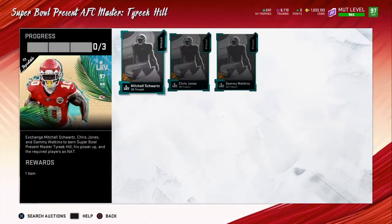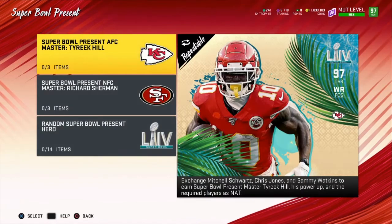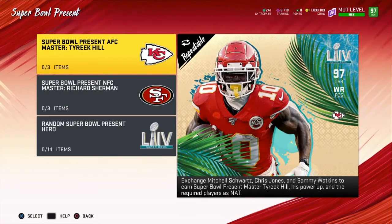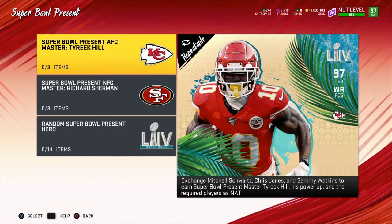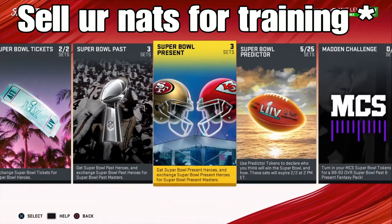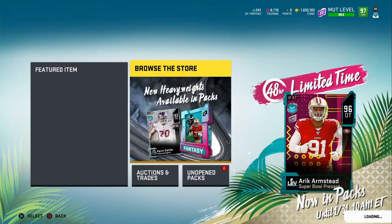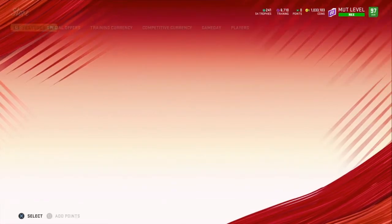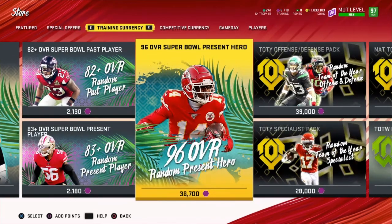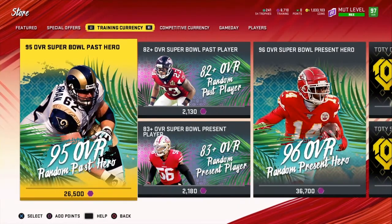You go to a Super Bowl present, put one NAT in for Tyreek Hill, then buy the other two cards and sell Tyreek Hill back for the same amount you spent on the other two. Then you put your training back in, sell your cards to get training, and come to the auction block. You can probably get one of these for around 26,000 if you have a little training to spare.